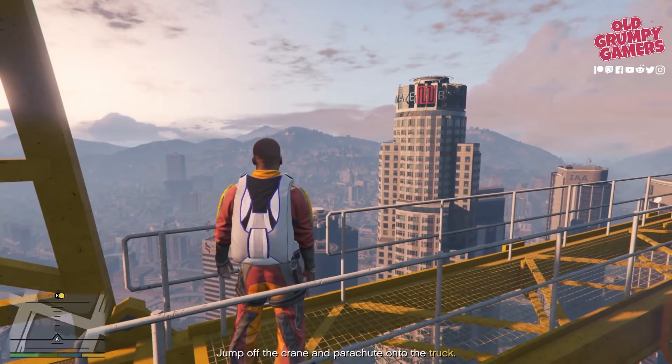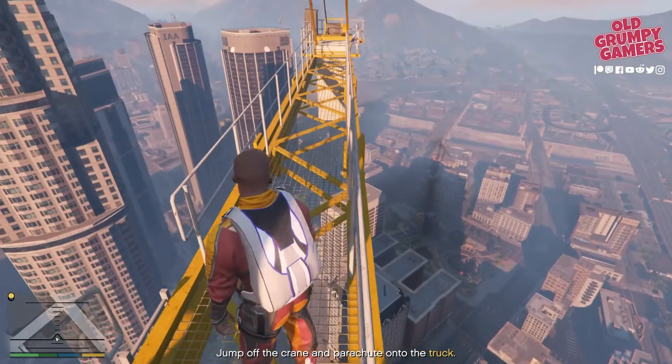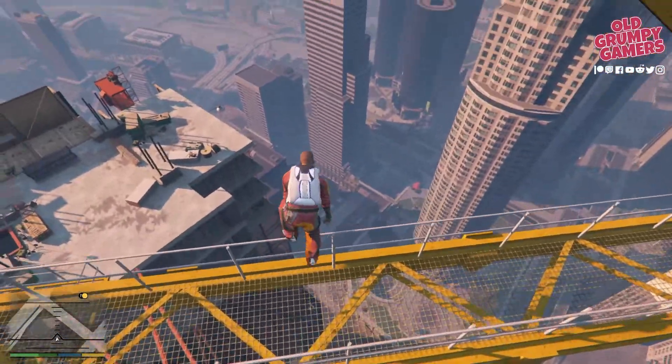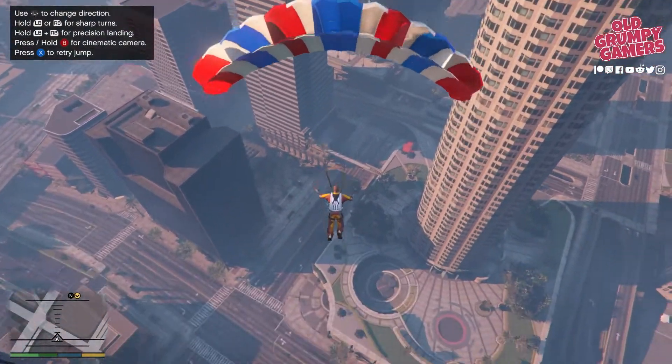All right, whenever you're ready, head to the end there and make your way off the side. There we go — do a quick dive and then straight onto the chute.